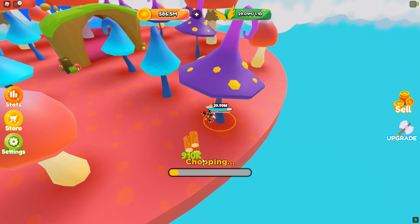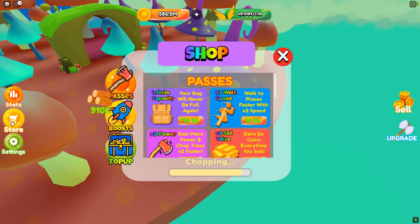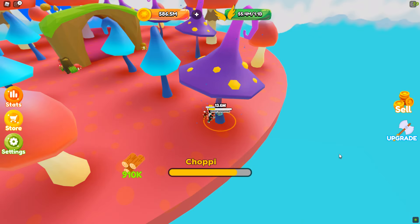You gain capacity as you swing, but you also gain more once you destroy something, so make sure you're fully destroying your targets because you'll get more out of it. I just need another 500 million and I can get a better axe. This is essentially the loop — doing this over and over. There are some daily upgrades you can get too, starting at the chest at the very beginning.